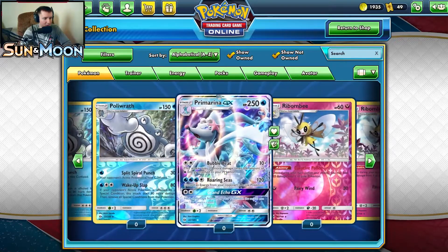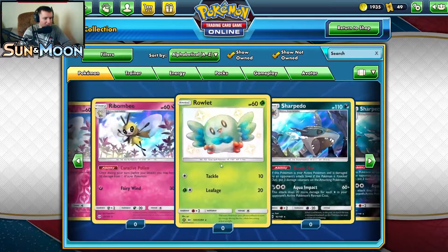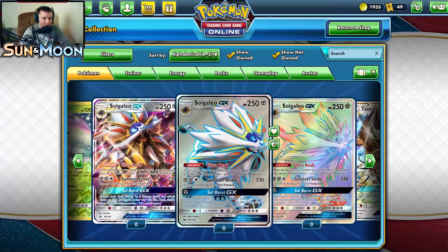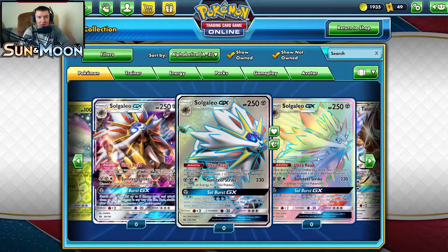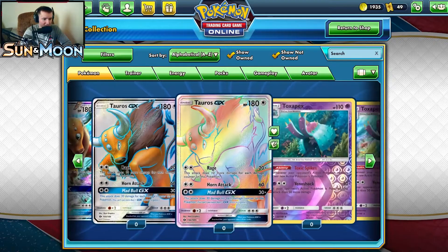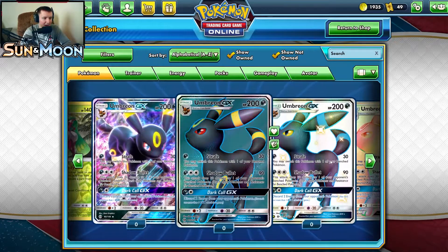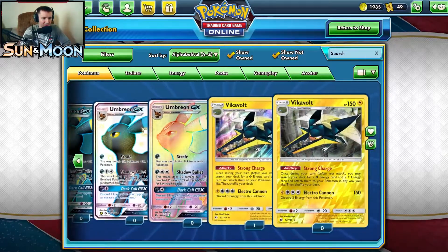We got Poliwrath, Primarina GX, Ribombee, Shiny Rowlet would be cool, and Turtonator. We got Shiinotic — we pulled the reverse holo. We got Solgaleo — that'd be pretty cool to pull in the base set. Tauros GX we pulled the base card. We got Toxapex, Serena — we pulled one of her. And I would absolutely love to pull Umbreon, one of my favorite Pokémon, top 5 for sure. Last is Vikavolt.